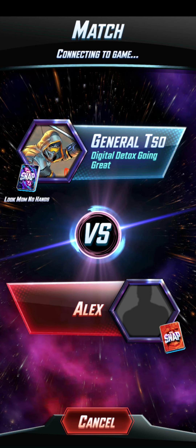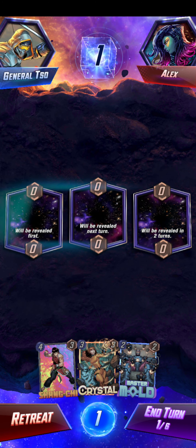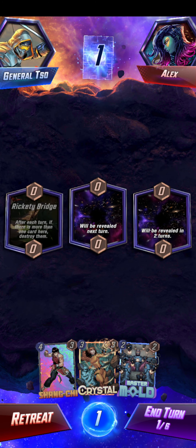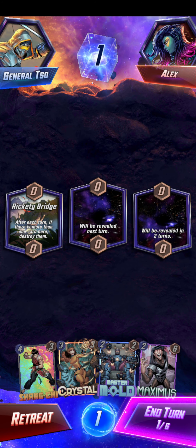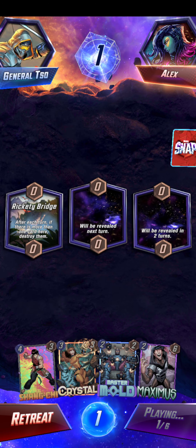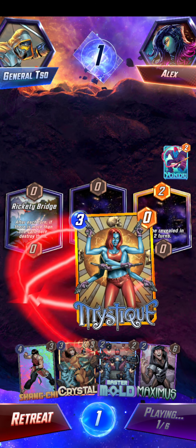They got really lucky with Leech - that was like the perfect timing to hit Ronin and Leech, or Odin and Leech, because that's a lot of power, but it couldn't be destroyed with Shang-Chi. Honestly guys, I think a lot of people sleep on Lady Deathstrike. I know she's really good in Destroy decks, but I feel like she's so good just for getting rid of those smaller ongoing threats that you can't really contest.